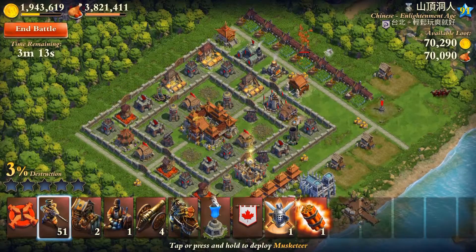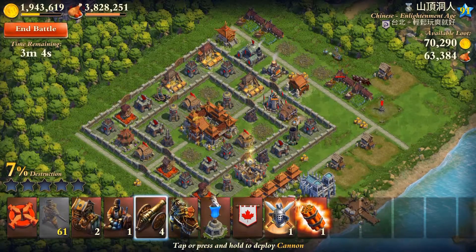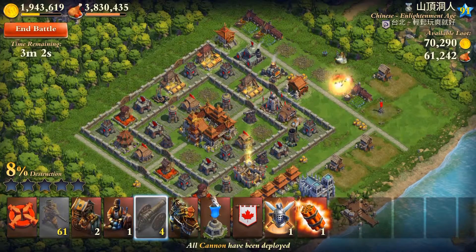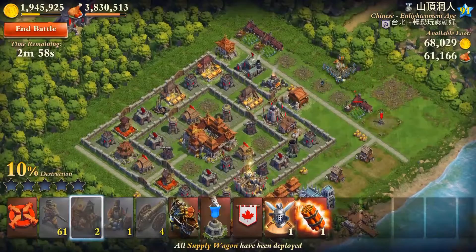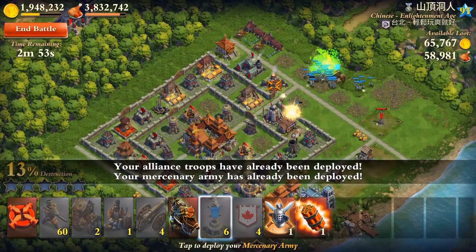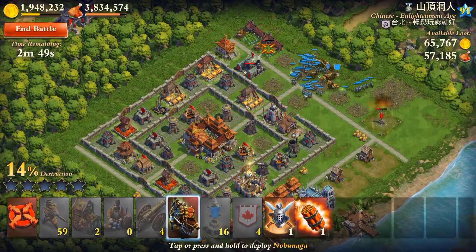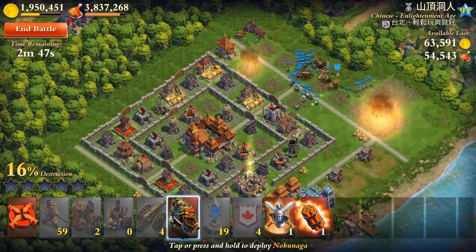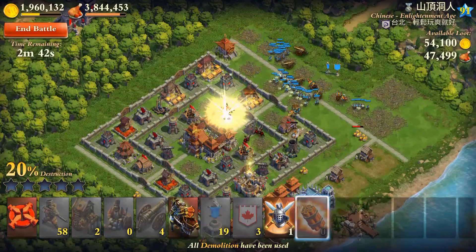In the Alignment Age there are 3 mortars, and the Industrial Age will have 4. I have 4 tactics right now, so I can destroy even Industrial Age players that did not upgrade their mortars to level 5 — I can take those mortars out.